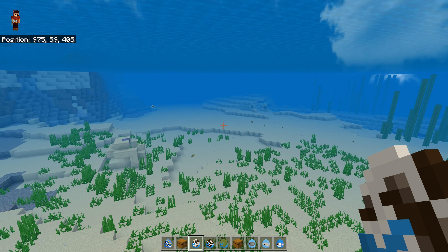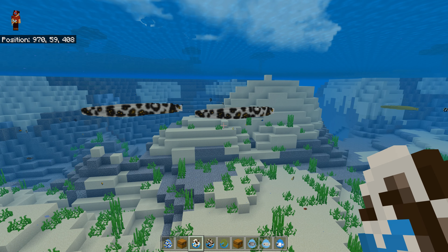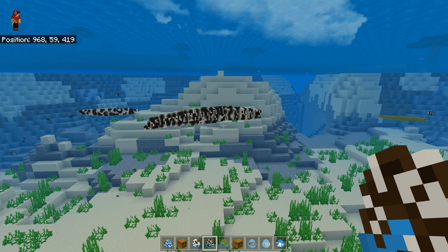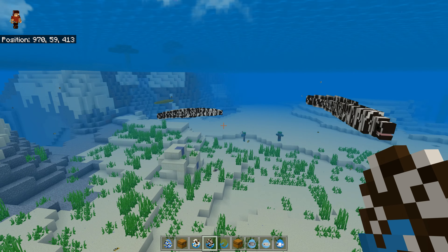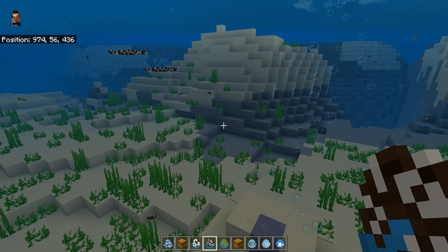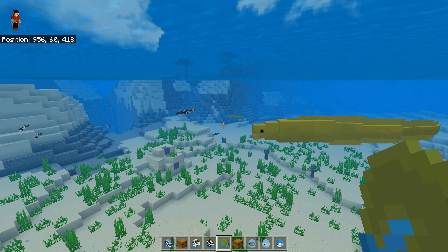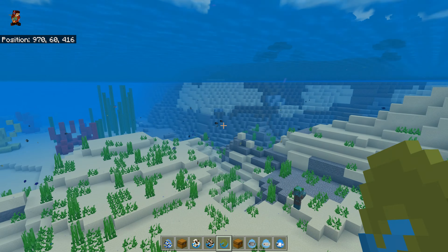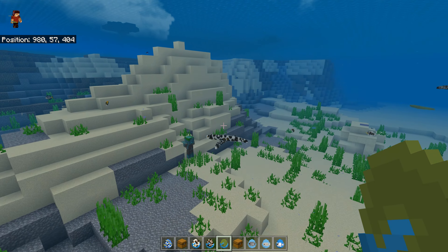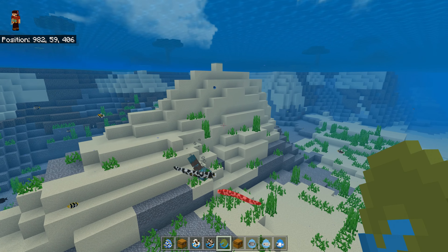So the moray eel — we've got a snowflake moray eel. Look at the little mouth opening as well. And we have a zebra moray. They've really done a great job. And what is that one? The green moray eel. You're just going to install this for your Minecraft Bedrock and keep it going. They're attacking the dread — some fish actually attack the dread! We've got unicorn fish.